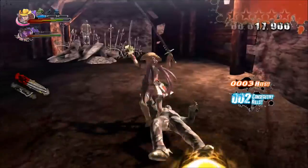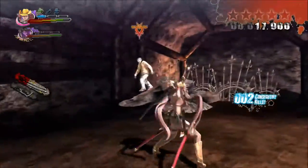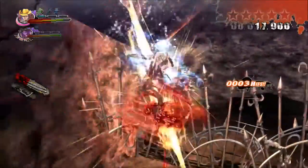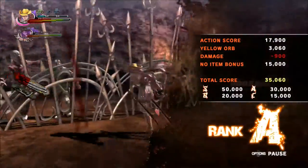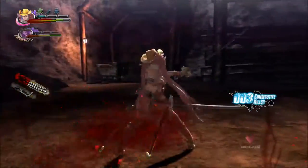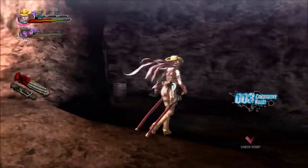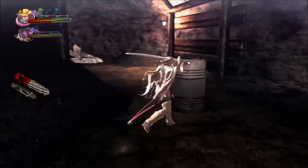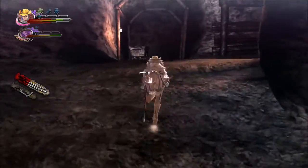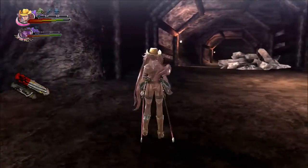The zoning for some of the enemies here is a little bit off, so sometimes you'll have guys on the other side of cages that you can't kill them through. Sometimes those guys are required to clear the area, so hopefully they'll be just in front of the gate and you can slash them, but sometimes they'll be off to the side and you'll be stuck until they decide to come near you.